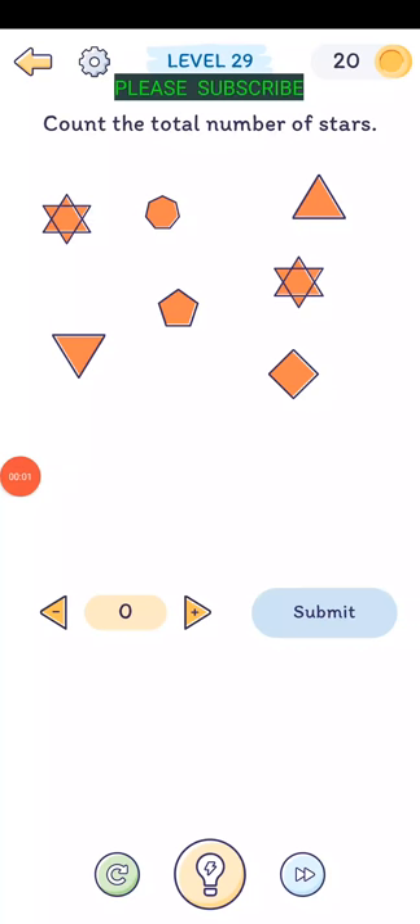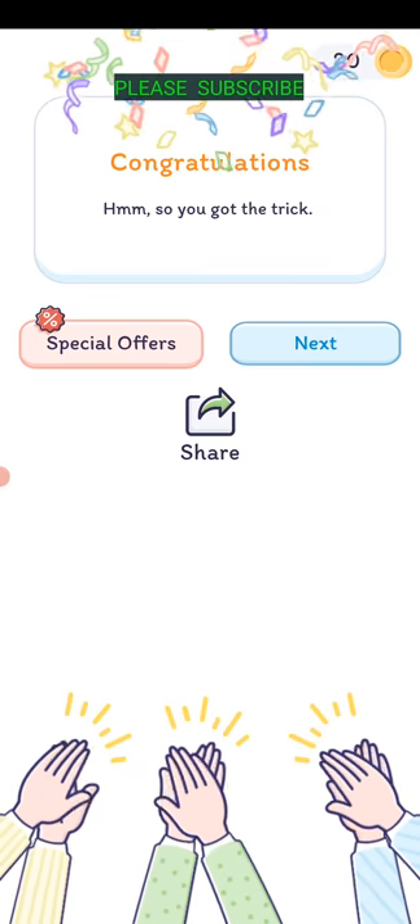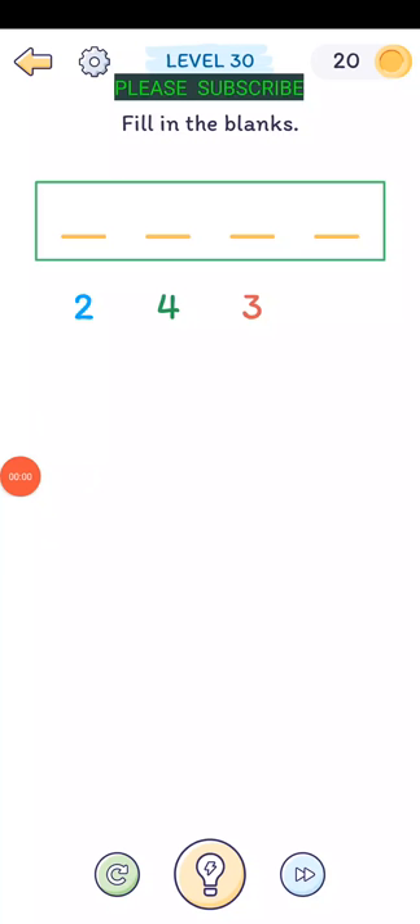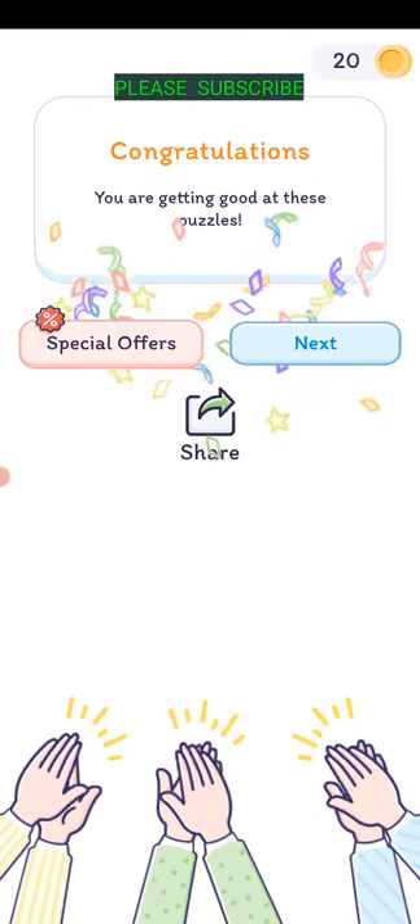Level twenty-nine: count the total number of stars. Drag one over the other and it looks like we got three. Level thirty: fill in the blanks. These numbers don't go anywhere, so grab the words 'fill in the blanks' and just drag them down there. We're getting good at these puzzles.